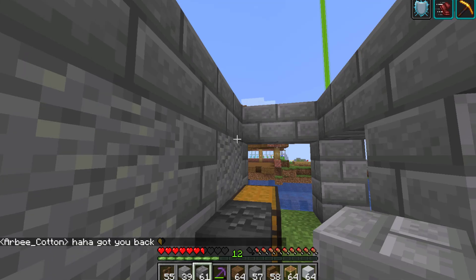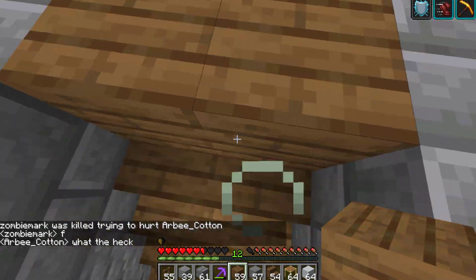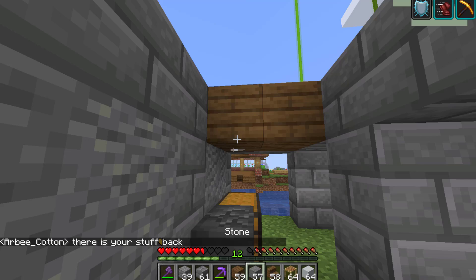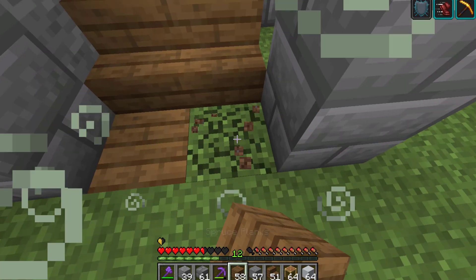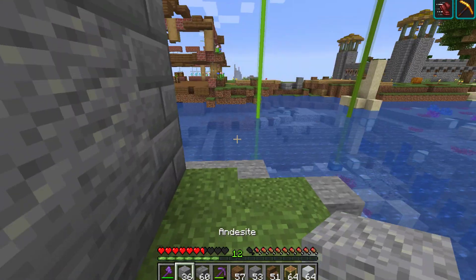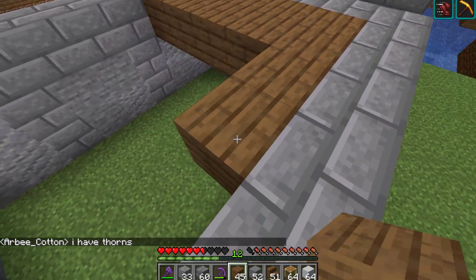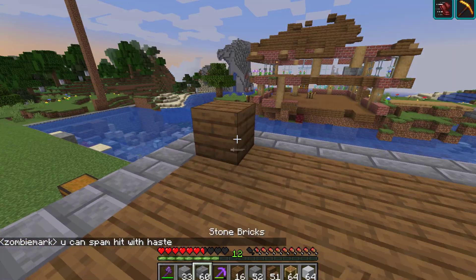Now let's get more stone and do that. This is what we have done so far — we've made the base. Let me get my axe. This Haste, I can get used to this. Okay, now do the floor — I think I'm actually going to end the video right here. I've just made two house bases. I'm going to do the rest off camera. I have all the materials here. Building is not my specialty, and if I mess up it's going to take a long time to fix.